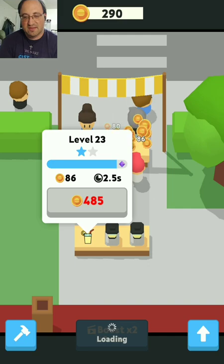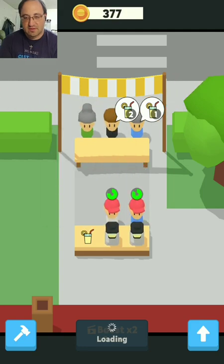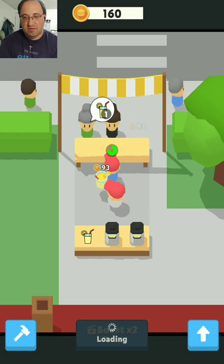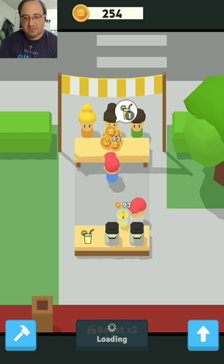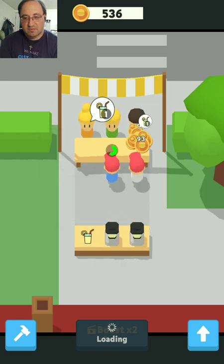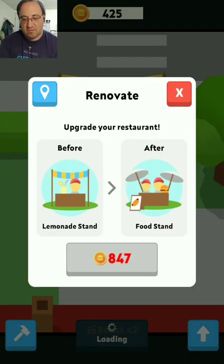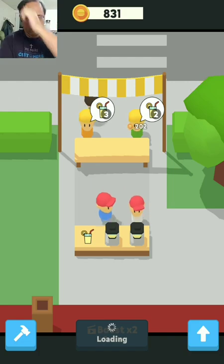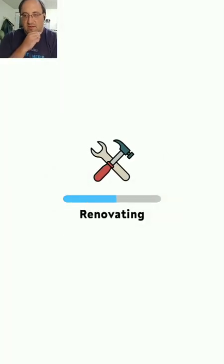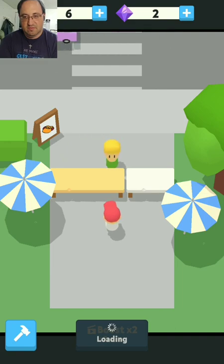They're getting so fast they don't want me to do anything anymore. I can't even upgrade with the money I have. Done — now I have to get 800, which I don't think is going to take a whole lot. There we go, and now we renovate into a food stand. We've got two diamonds.